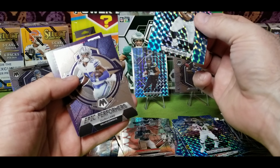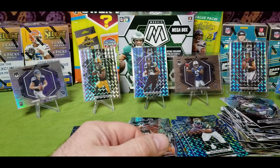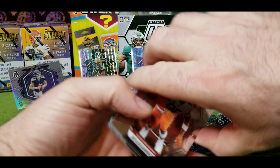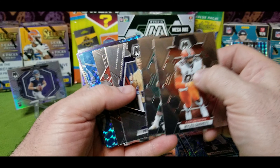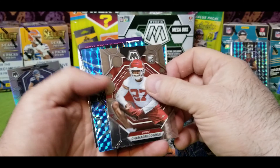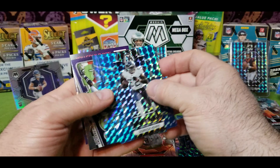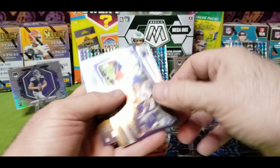Did I see a purple? No — I saw a kid reporter, Champ Bailey, AJ Brown, Tyreek Hill, DTR. We have a rookie — Michael Mayer, Antonio Gates, and CD Lamb on the Epic Performers. Another kid reporter. Three more packs — I'm feeling good about this. Getting that CJ always helps.